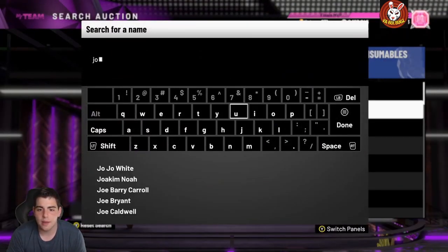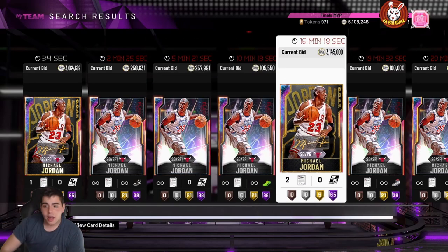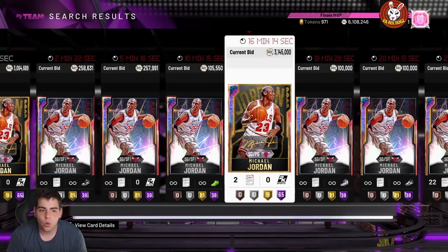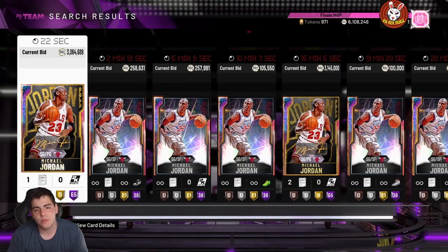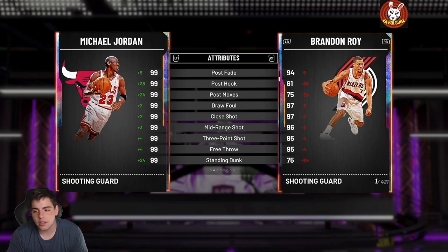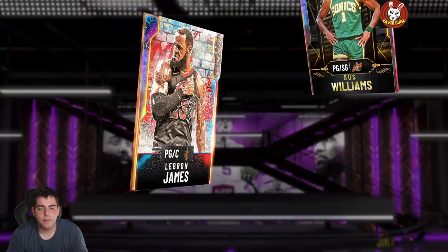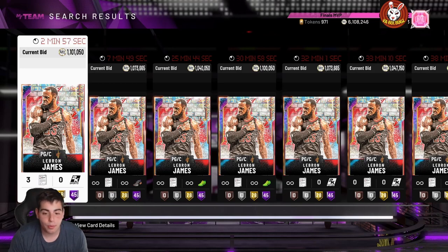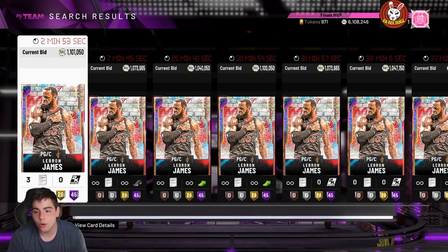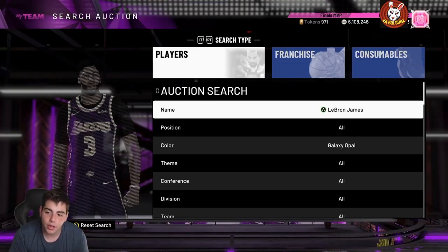Let's check on Galaxy Opal MJ's price — 3 million MT. He's playing point guard, 6'6", 99 in everything. He is worth the 3 mil. Imagine having MJ, Giannis, and LeBron — LeBron's going for about 1 mil. You could run Giannis at small forward, LeBron at point, Jordan at shooting guard, Bul Bul at power forward, and Shaq at center. That's the most OP starting lineup possible — you'd need like 6 million MT, but it's crazy.